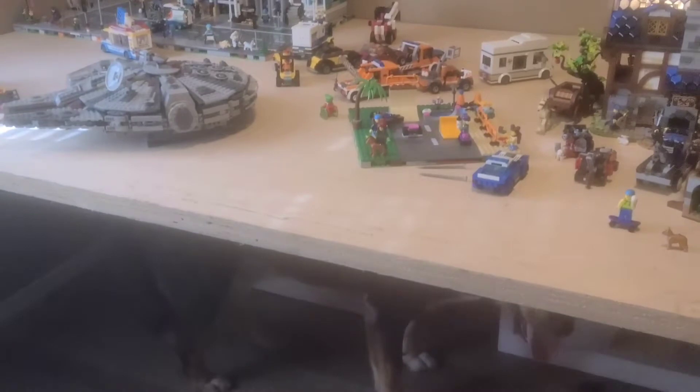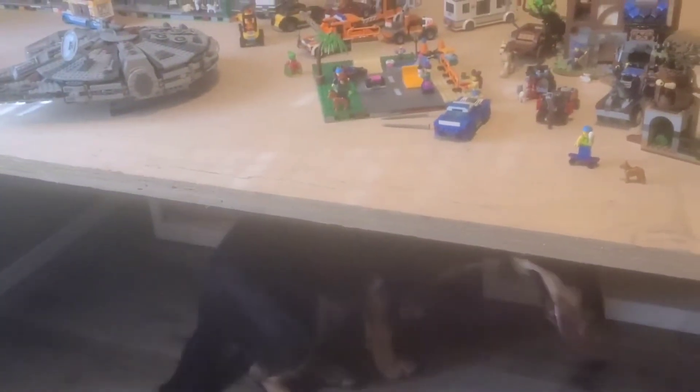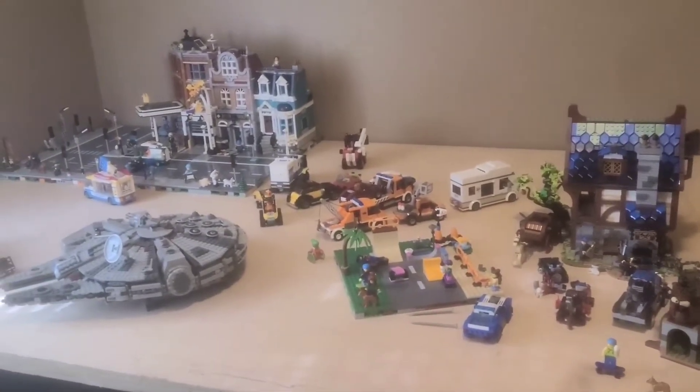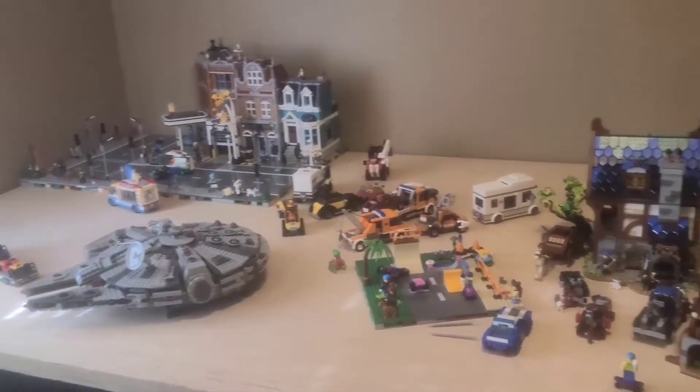I'm going to build a platform for the Star Wars stuff just to keep it directly off the ground. Hopefully the boss dog, Derikoa, doesn't just sleep on the Star Wars stuff. But maybe once stuff's in the way, he won't. Right now he'll probably love being underneath there. So yeah, now it doesn't look like complete clutter. I mean, it's still just stuff on this table, but we have so many vehicles.